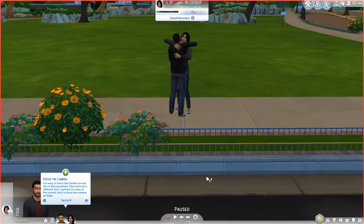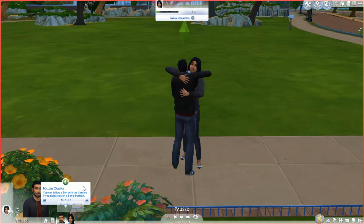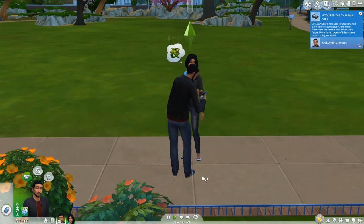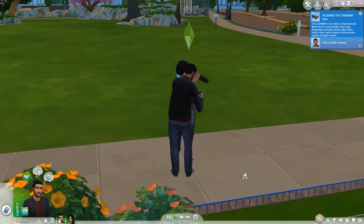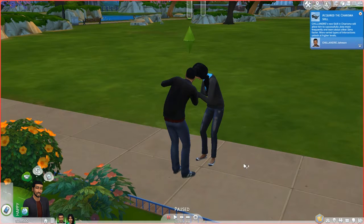It's easy to focus the camera on any Sim — click twice on a different Sim's portrait, or once on the current one to focus the camera on them. If you right-click on a Sim's portrait, you can follow them with the camera. Time controls — yeah, I know those. And they've acquired the Charisma skill!